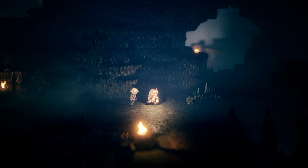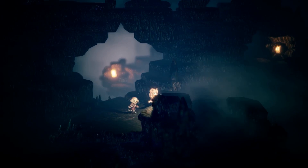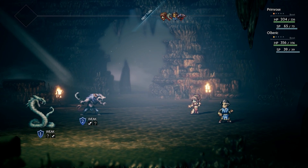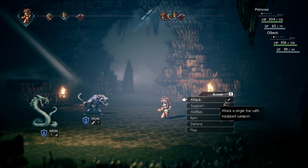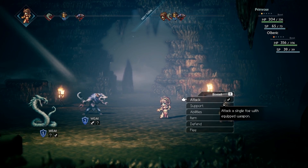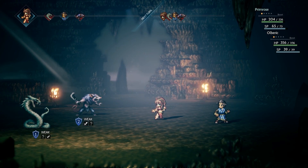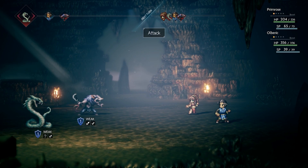Enemies are also weakened in the break state. When you team up with your party members, you want to strategize on which skills to use against which enemies and who you want to knock out first. Enemies aren't going to go down very easily at first, so you'll need to either grind out new levels or make sure you're utilizing the correct strategy when fighting certain groups of enemies.